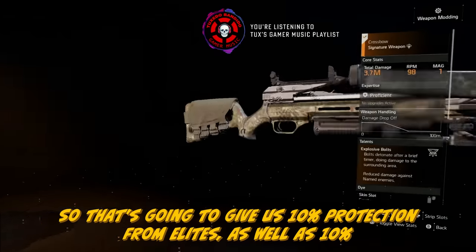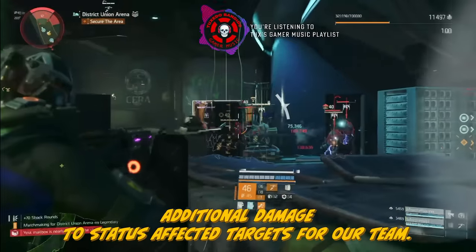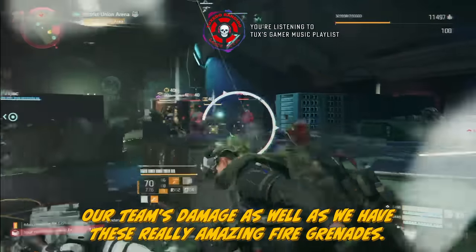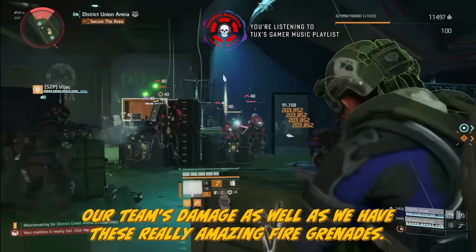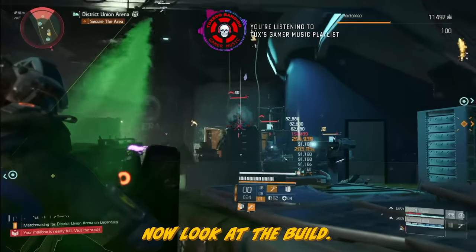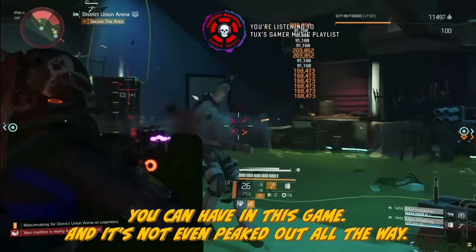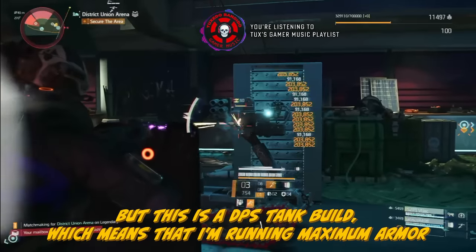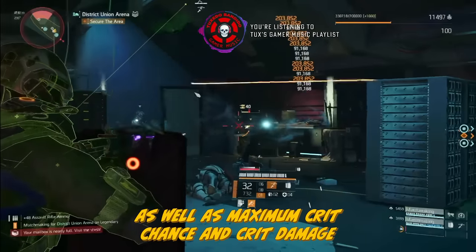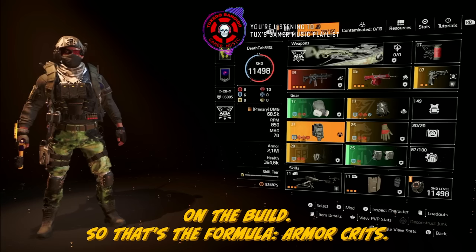I'm running Survivalist, which gives us 10% protection from elites as well as 10% additional damage to status-affected targets for the team — another way we're buffing team damage. We also have really amazing fire grenades; use these at all the appropriate spawn doors. Now look at the build — it's running 2.1 million armor, basically the highest amount of armor you can have in this game. This is a DPS tank build, meaning maximum armor as well as maximum crit chance and crit damage. That's the formula: armor and crits.